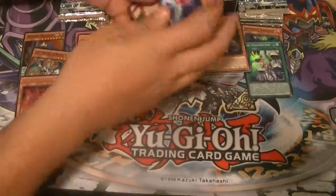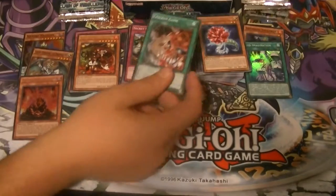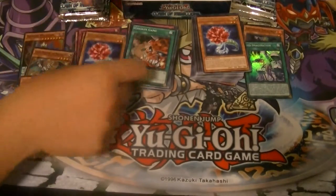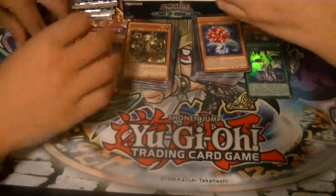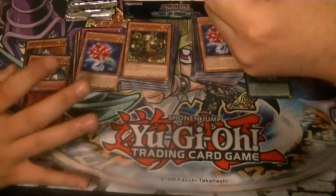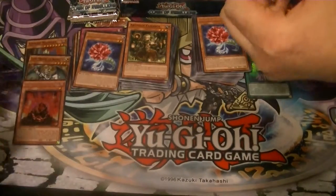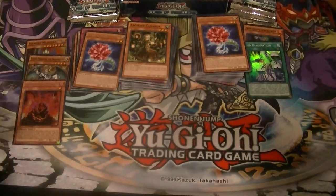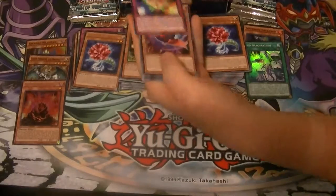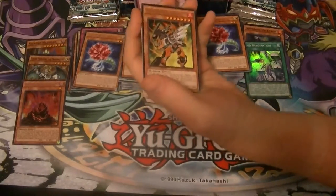That's one of the more expensive cards in the set. I thought it was supposed to be like one per box — sometimes it's one, maybe two, and some boxes will have zero. I feel bad about Dragons of Legend — I bought a box of it and the first card I pulled was the Claw of Hermos, and the very last card I pulled was the Fang of Critias.